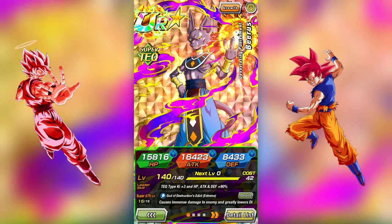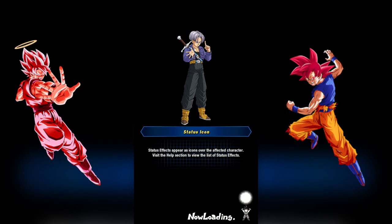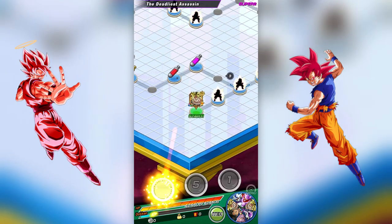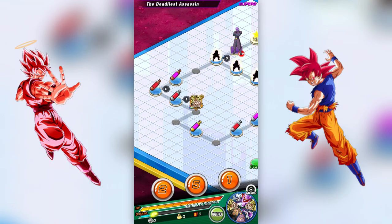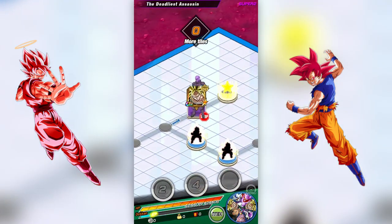The Beerus on my team is sitting at 79%. I love this card so much, and I love that he got an EZA. His EZA was pretty great. My only complaint with him is the links, but if you work that out, he is a huge threat. So we're going to be jumping in on the Hit event. This is newer for JP players because they just got him — and Hit is a great unit — and we're going to take him down today using that new EZA Tech Beerus.